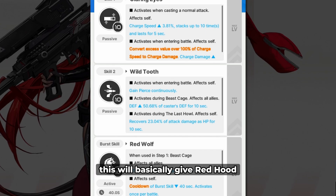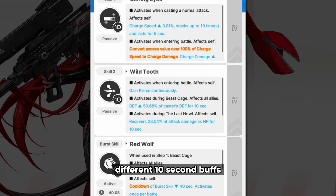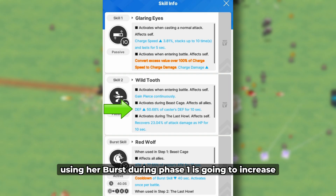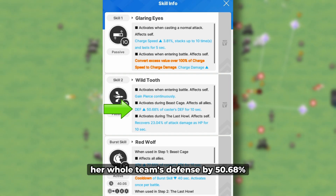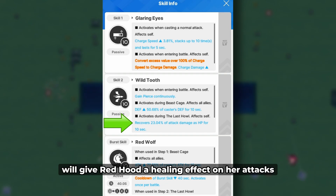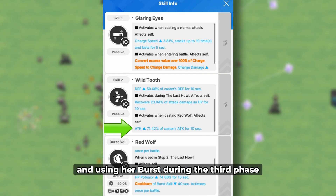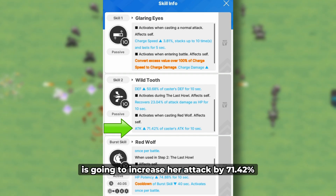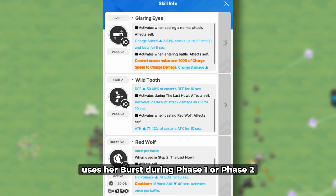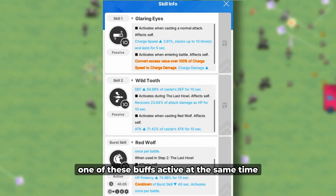For the second skill, this will basically give Red Hood a permanent pierce effect on her attacks, and it is also going to grant different 10-second buffs depending on when she uses her burst. Using her burst during phase 1 increases your whole team's defense by 50.68%. Using her burst during phase 2 gives Red Hood a healing effect on her attacks, recovering 23.04% of attack damage as HP.